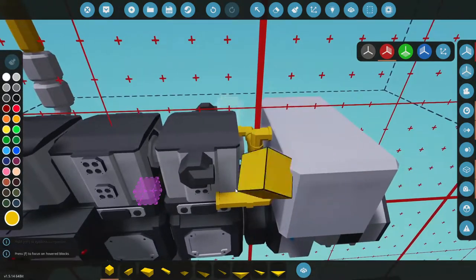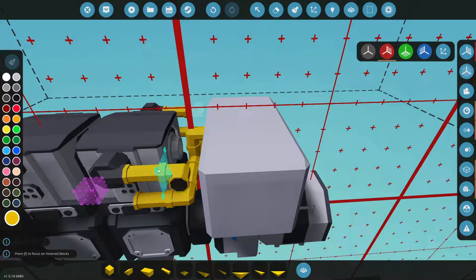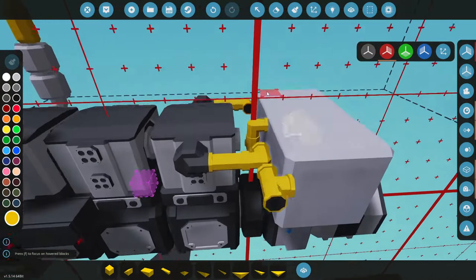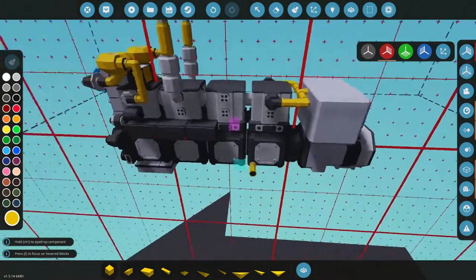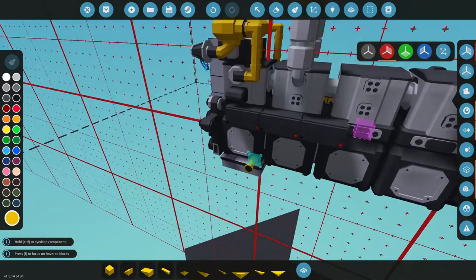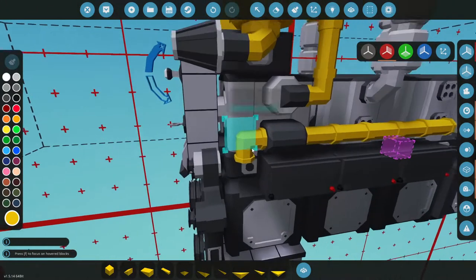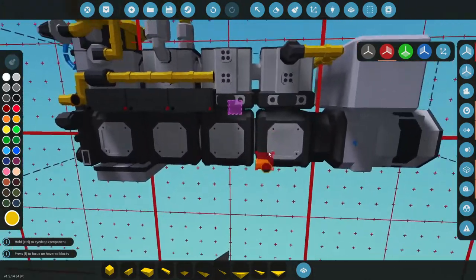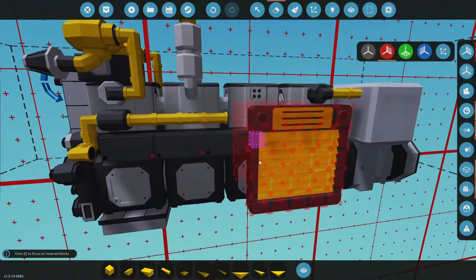We'll just have to redo all of this piping here, which is not a problem. Grab that, delete, delete, delete — grab that little T block, delete. Fuel is hooked back up, no worries. Back on coolant now — let's go down and around like so, we'll wrap our batteries. Grab our radiator first, radiator's going to go right there.